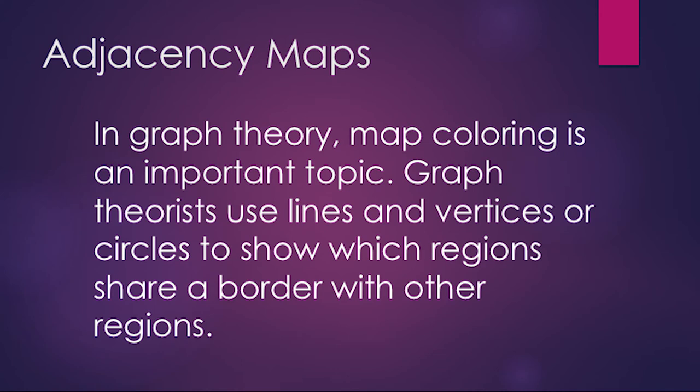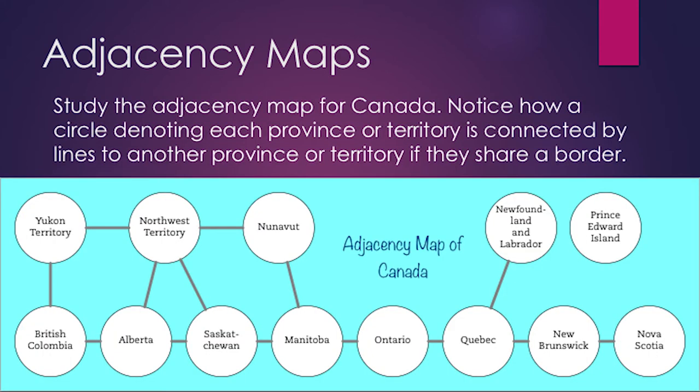Another variation is to use adjacency maps. In graph theory, map coloring is an important topic. Graph theorists use lines and vertices, or circles, to show which regions share a border with other regions. Study the adjacency map for Canada — notice how the circles denoting each province or territory are connected by lines to another province or territory if they share a border.